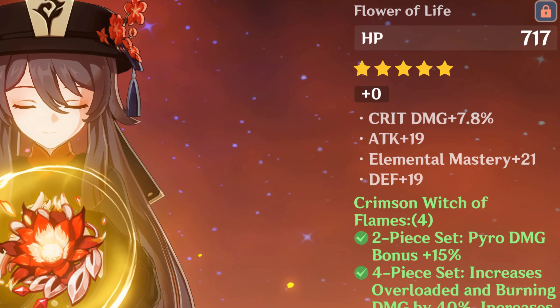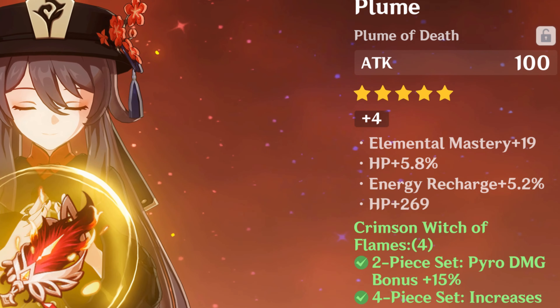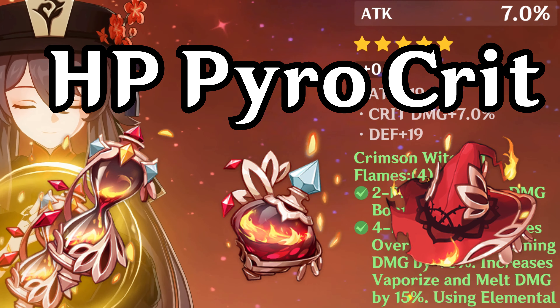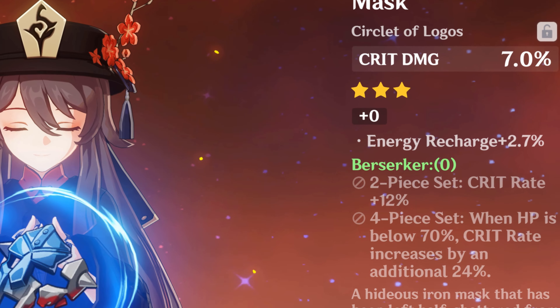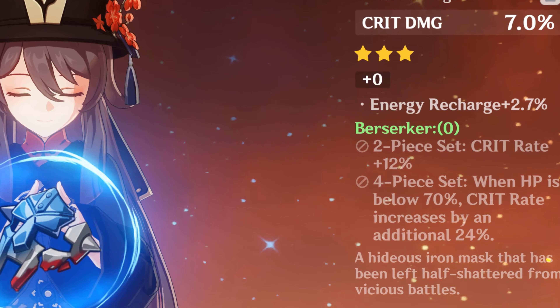For all intents and purposes, a four-piece Crimson Witch set is the best bet by far for most situations. Hu Tao's damage actually scales off HP, so you want HP, Pyro damage, and critical hit slash critical damage artifacts respectively, while aiming for critical and HP substats. But the early game Berserker's four-piece set will be the perfect choice, as Hu Tao can consistently apply its passive with a literal button press.